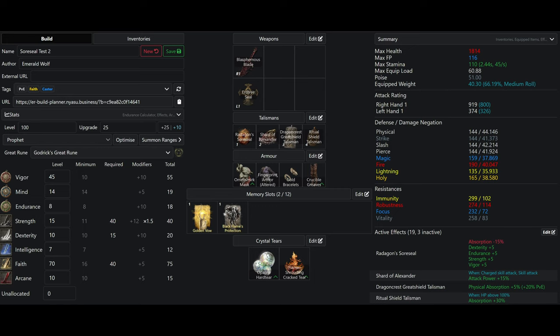I have 14 Mind, boosted to 24 with Godric's Great Rune and Oath of Vengeance. This isn't really necessary for any facet of the build, however it is nice to have more Mind since we will be relying on the weapon art.